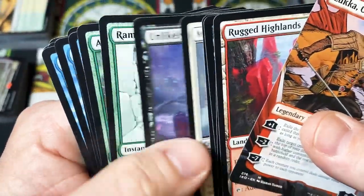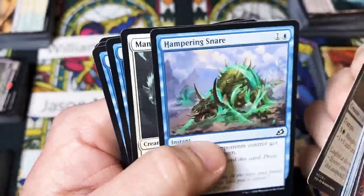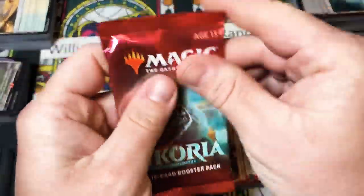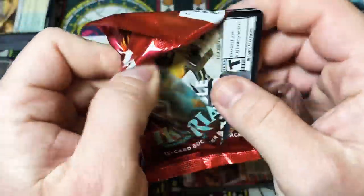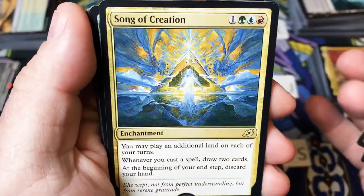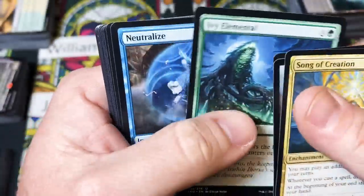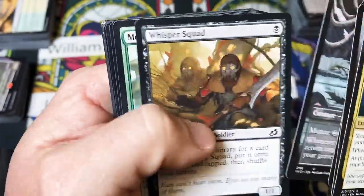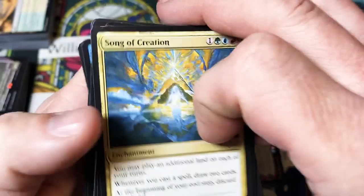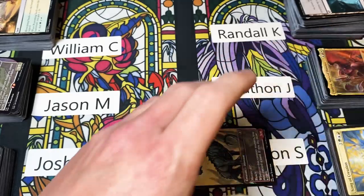I think I finally figured out what this guy ate — I think it's the rum ham. Last pack and we get to roll some dice. Song of Creation — absolute beautiful art by Noah Bradley. Boneyard Lurker. With Song of Creation, if you didn't look close, a quick glance you'd think that was some Terese art, almost. All right, we're done with the regular packs but we still have this to go.